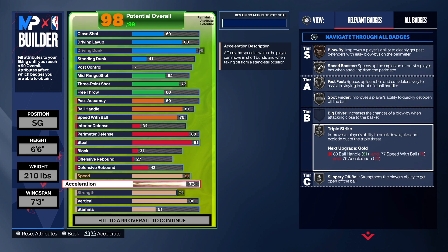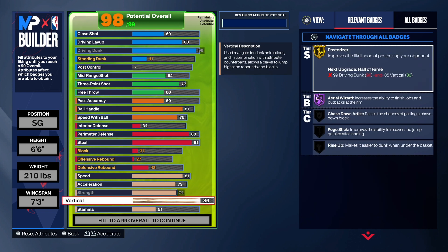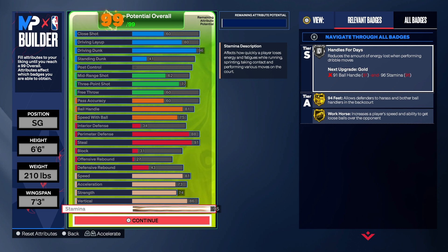We got an 81 speed, 73 acceleration, 74 strength, 86 vertical. Keep in mind — don't make the mistake of not taking your vertical up high enough to get those contact dunks. The rest goes into stamina. Make sure you get your stamina to a 95 so you can get gold 94 feet instead of silver. A lot of people may think this build is not good, but I think the build is really good for what it's worth. You're out there to finish and play defense, and you have both of those at a high level.